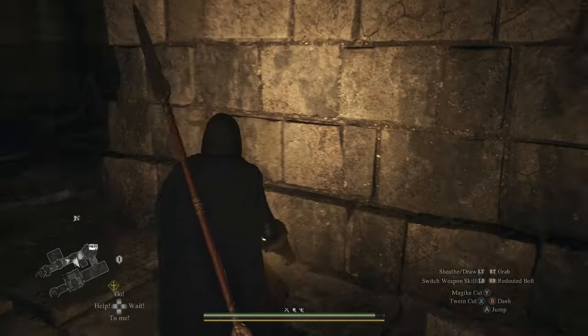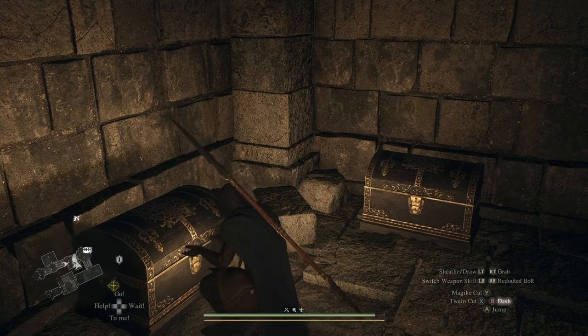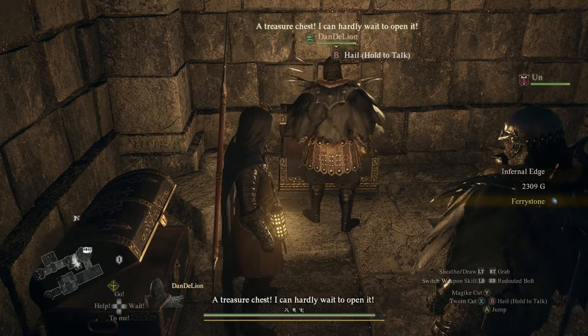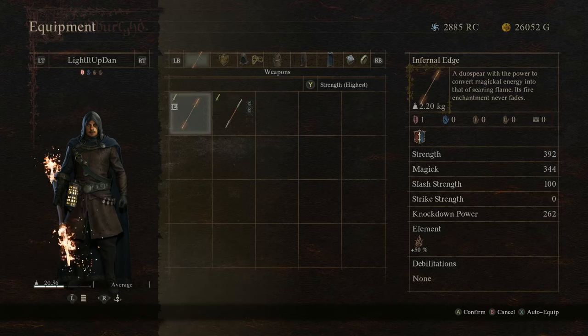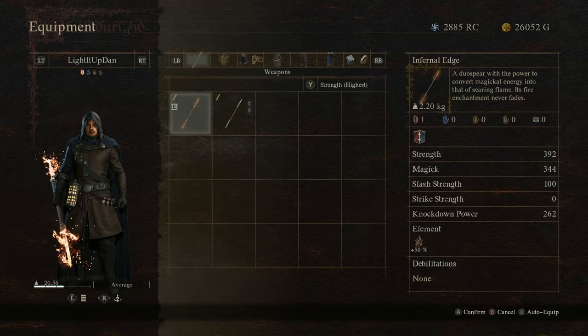Before we head out, let's use the ancient battleground key on a locked door just before this point, leading to two chests with some gold, another fairy stone, and the fantastic infernal edge weapon - a strong mystic spear hand weapon with a permanent fire buff on it. Really useful in this game since so many enemies are weak to fire, and it looks goddamn badass as well.